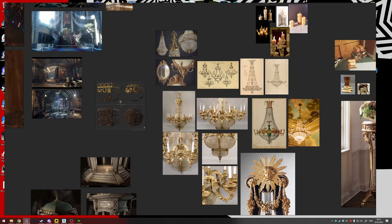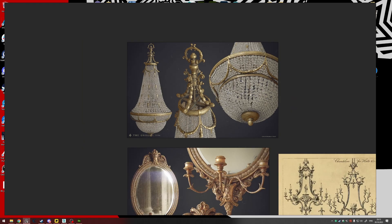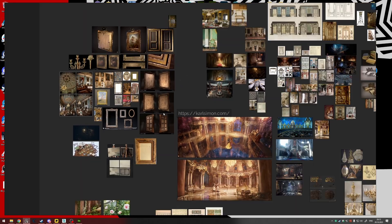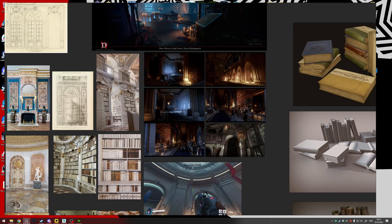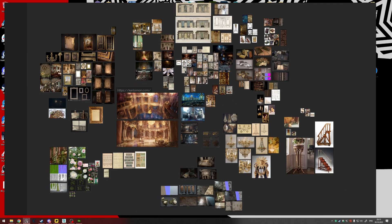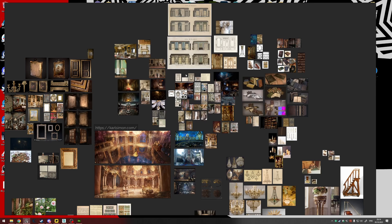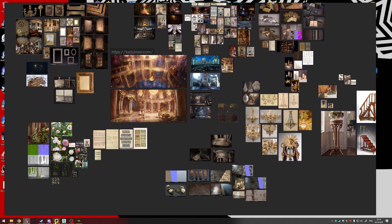I also gathered reference for my hero asset — the chandelier — which took most of the time and most questions were about it. Here's reference for the chandelier and how it was made in The Order; I tried to look closer and replicate some stuff from there. Other important assets were frames and how to treat the architecture of the corridor. I used references from Diablo, Dragon Age Inquisition, and small assets. I didn't need a lot of reference — it was a small amount but enough to finish my environment.